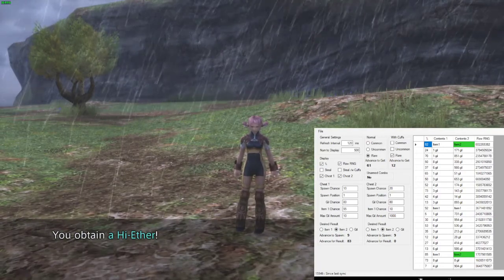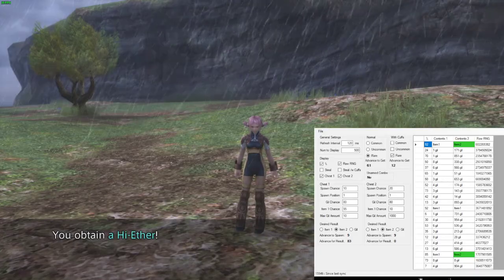One, two, three, and four. Now we open for desired result — which is a High Ether. As you can see, the chests even have a lower chance of appearing and the loot is not as good.